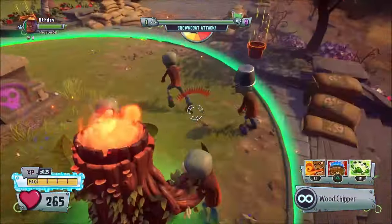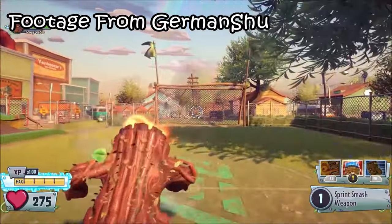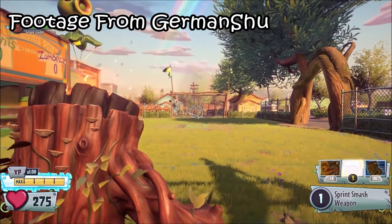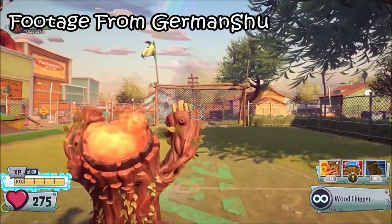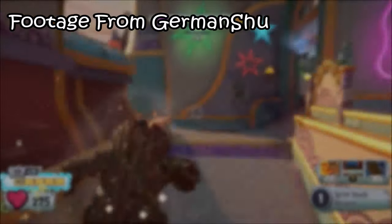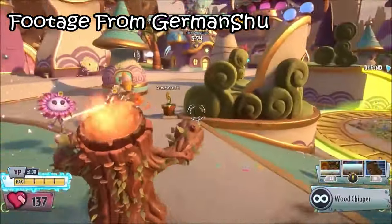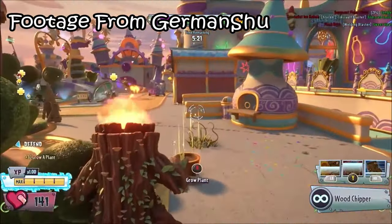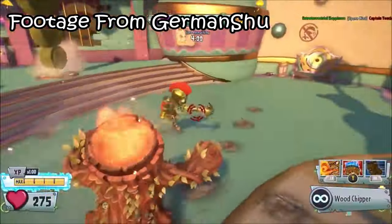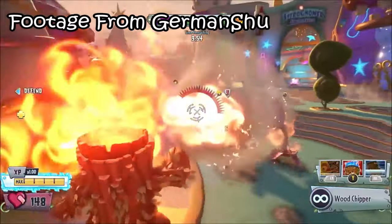A fun fact for Leaf Shield is that there was meant to be another ability to replace it — a dash for the Torchwood, much like All-Star's Sprint Tackle ability but doing less damage, with a shorter recharge of 15 seconds. I like the design of this ability and think it would help Torchwood get around the map faster, but I think it would be too overpowered, as people would just dash to a group of enemies and then use Blazin Blast, wiping almost everyone out. Also, I think it wouldn't fulfill Torchwood's purpose of being a tank, but that's just my opinion — tell me what you guys think.